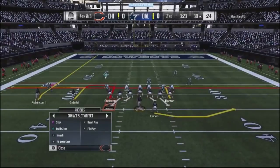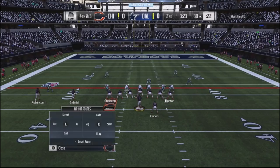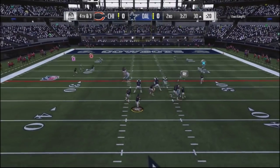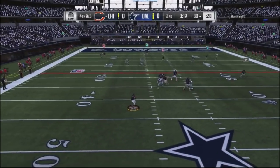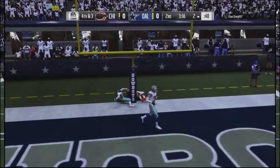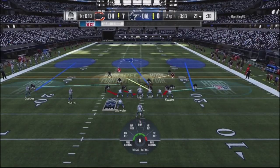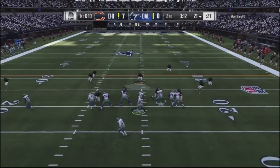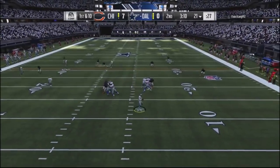Fourth-and-three situation — I'm looking to the slant on the backside with Robinson. It looks covered but nobody's following my tight end in the middle. I go ahead and possession-catch it, he keeps his feet in, and I'm able to go up by a touchdown, seven to nothing.